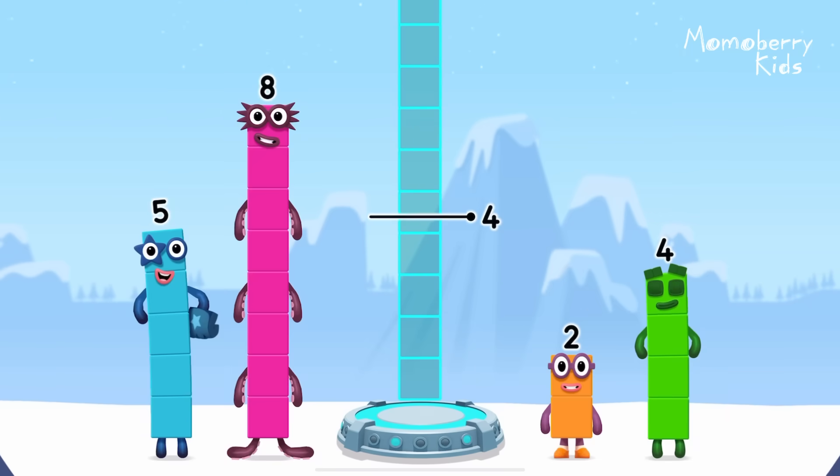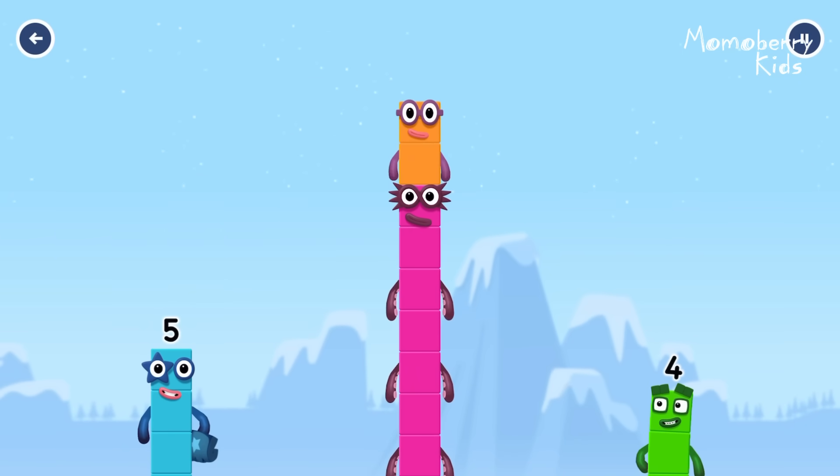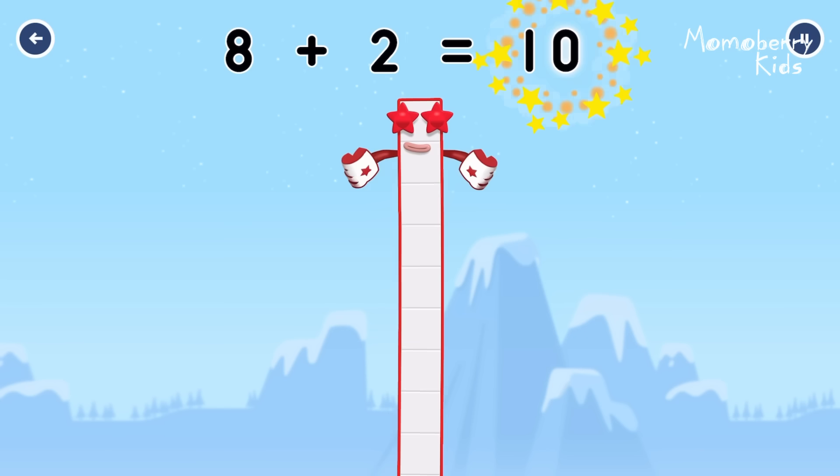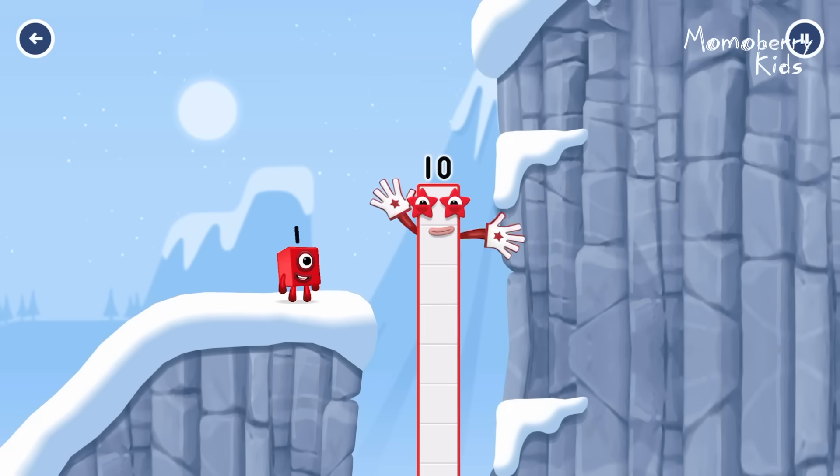Add number blocks to make ten. Eight. Two. That's right. Eight plus two equals ten. I am ten!